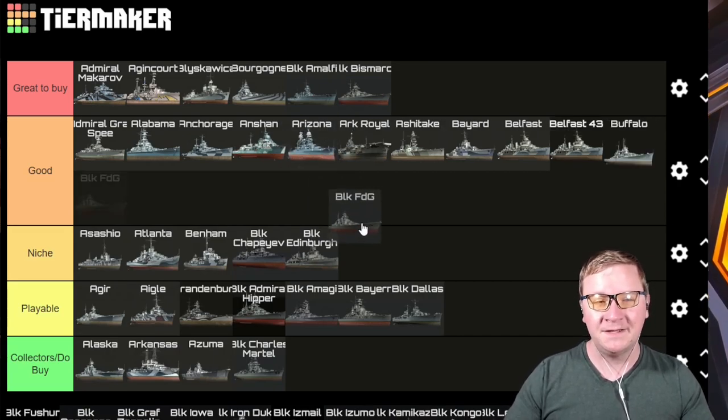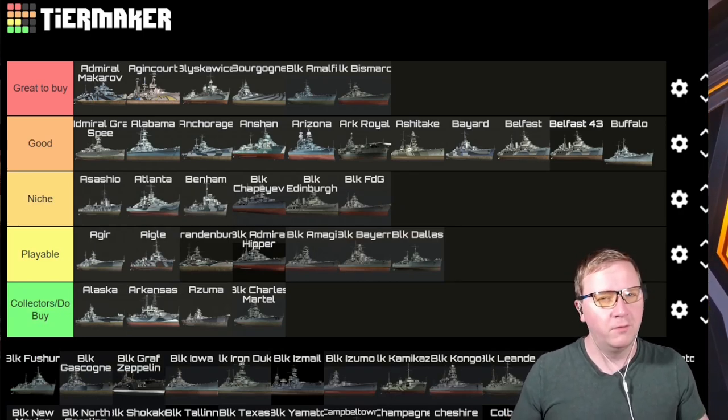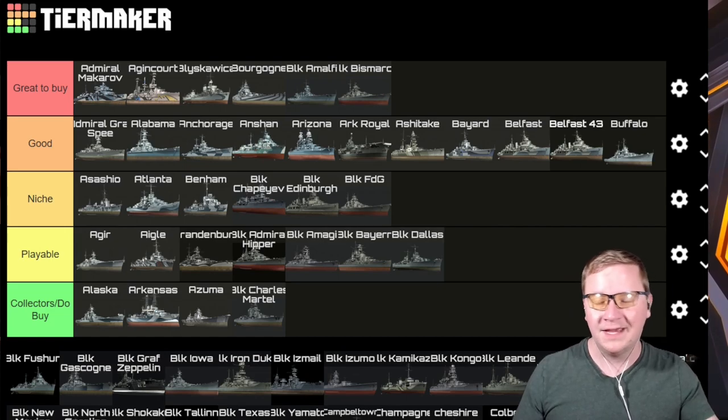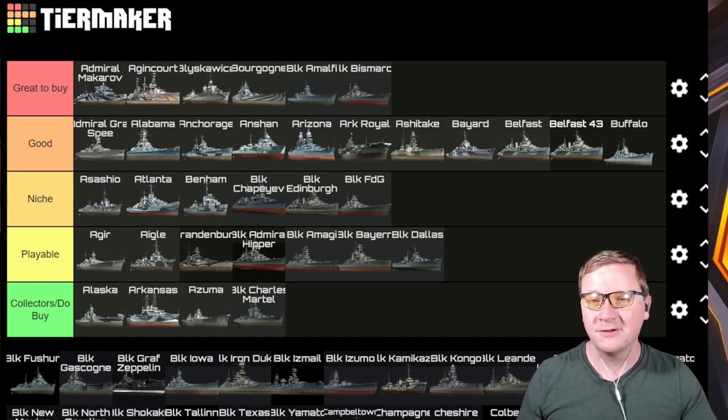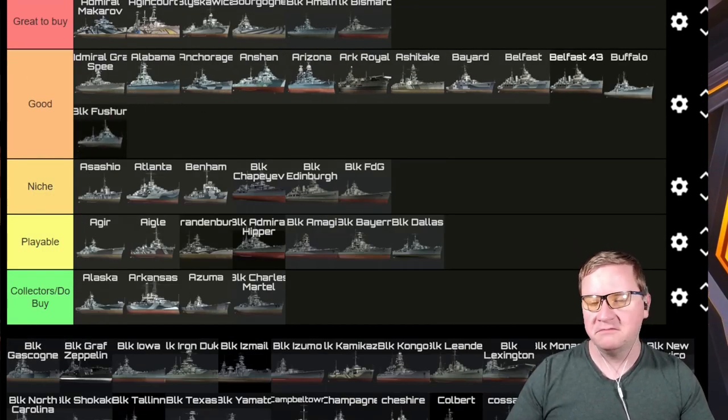Black Frederick der Grosse — technically it fits in Good, but in my opinion it fits better in Niche because you have to like that class in the first place and then just want a better version of it. That's all it is. If you like the Frederick der Grosse, the Black one's there and it's better.